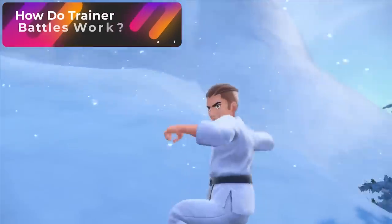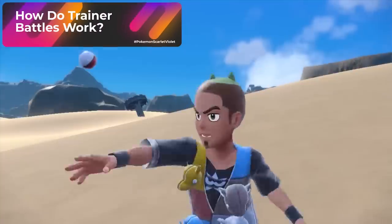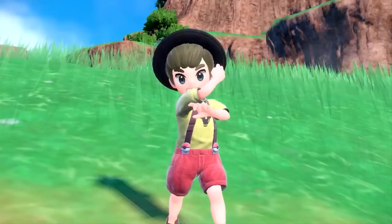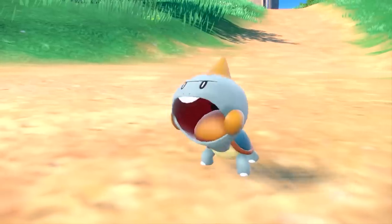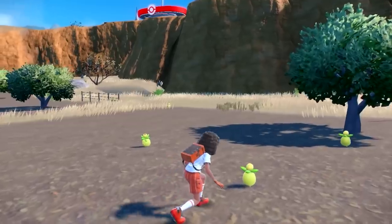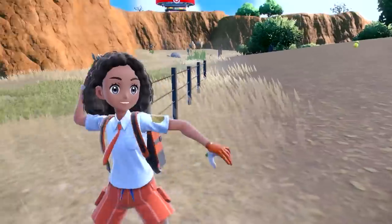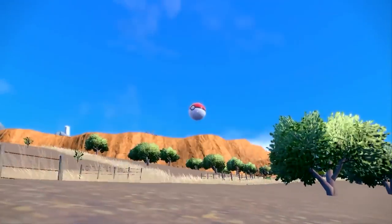How do trainer battles work? Throughout the areas I was exploring, there were tons of trainers randomly standing in the overworld. At first, my instinct was to avoid them, but the Nintendo rep let me know they will not interact with me unless I interact with them. To make sure, I bumped my character into a trainer and nothing happened. This is an amazing new feature because you can focus on your exploration and not worry about being interrupted by NPC trainers.